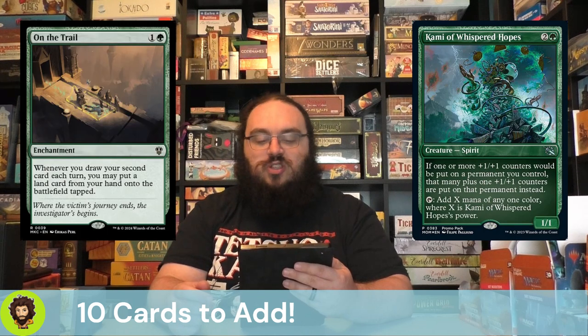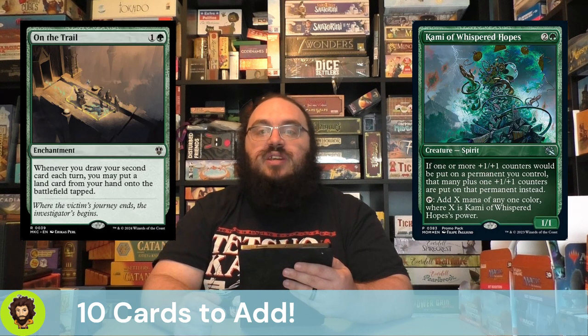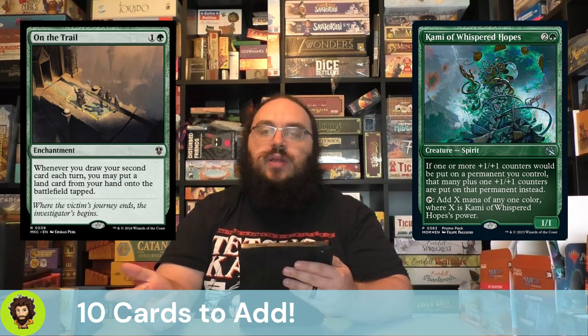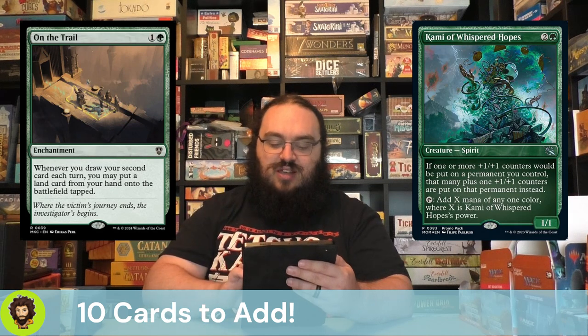On the Trail says whenever we draw our second card each turn, we get to go ahead and play an additional land — granted it comes into play tapped, but I'm pretty okay with that. The fact that this triggers on each turn is also super powerful. So if we draw into two instants and play them both on an opponent's turn, triggering Miss Bumbleflower to have us draw two cards, we get to play out another land. On the Trail is a super good add for this deck.